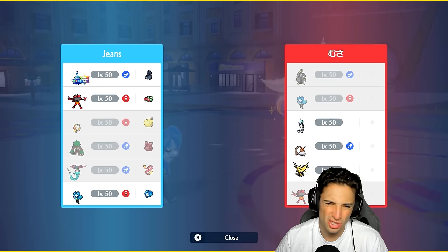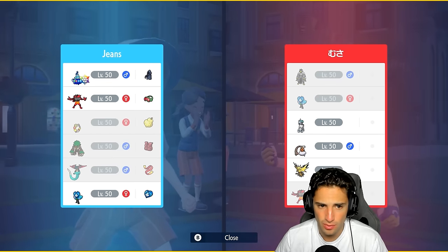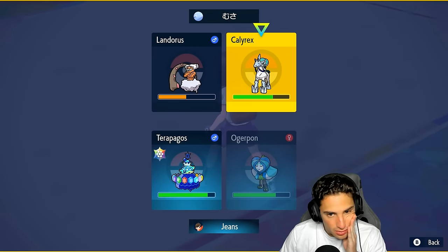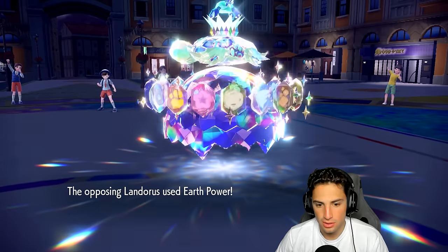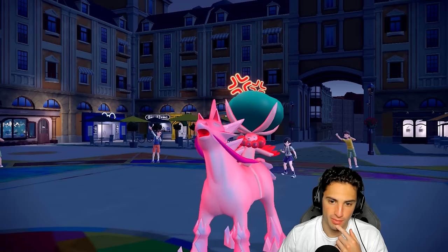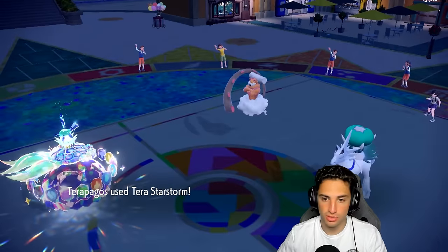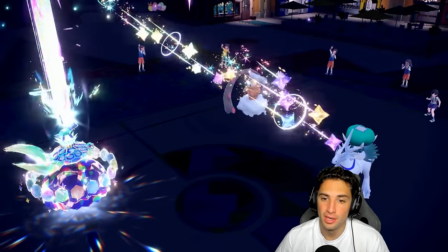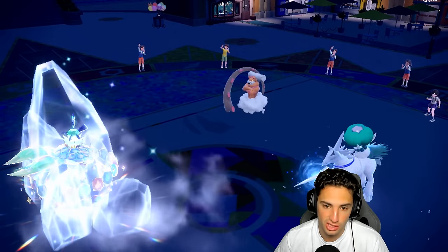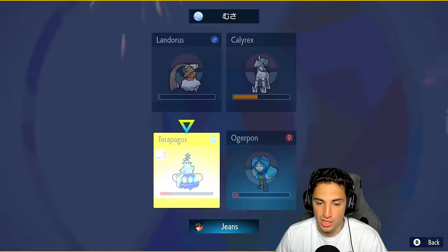I taunt Calyrex and go for Earth Power to just waste its turn. I don't want Trick Room set up. Glacial Lance might KO me — I'll hope it goes for Trick Room. Terra Starstorm KOs Landorus. Of course, every time I leave something on one HP it goes for Glacial Lance — I probably should have just doubled down into Calyrex. Tough, but both my Pokemon eat the hits. From here I can protect Terrapagos and attack Lando.